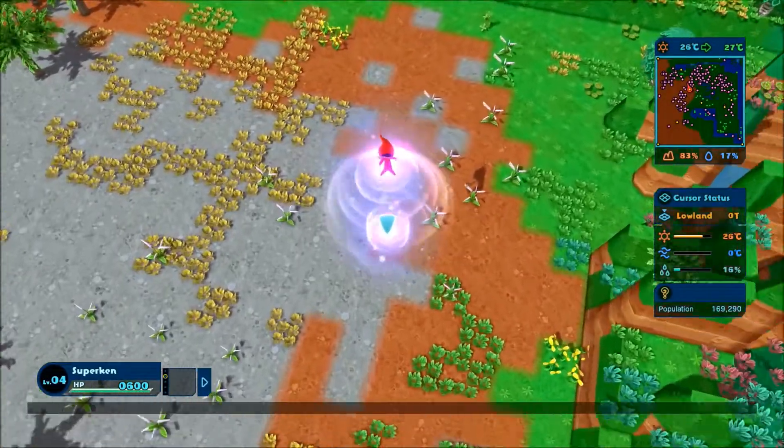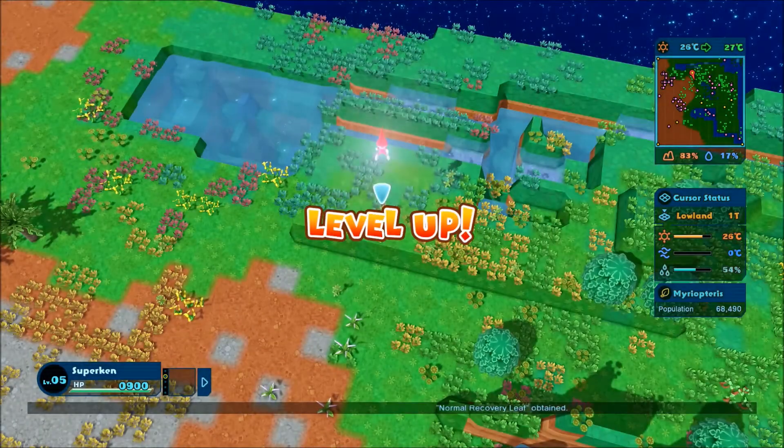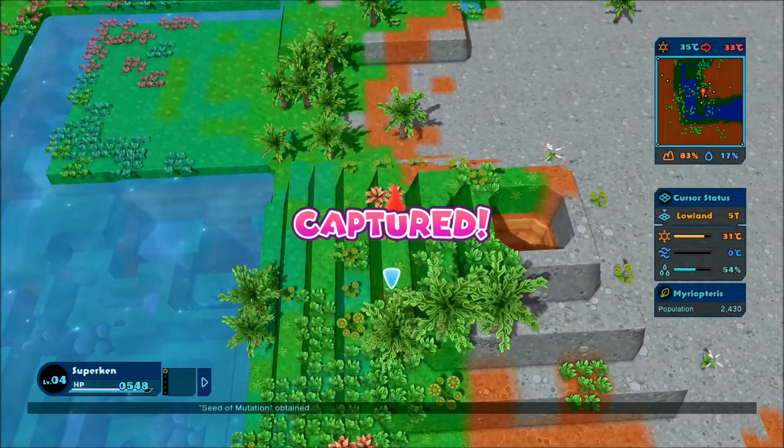When new organisms do appear, you're able to capture them, which gives you experience to level up. And the higher level you are, the more land you can alter at once, as well as the more you can do without continuing time, as time stands still until you back out and watch your world play out.